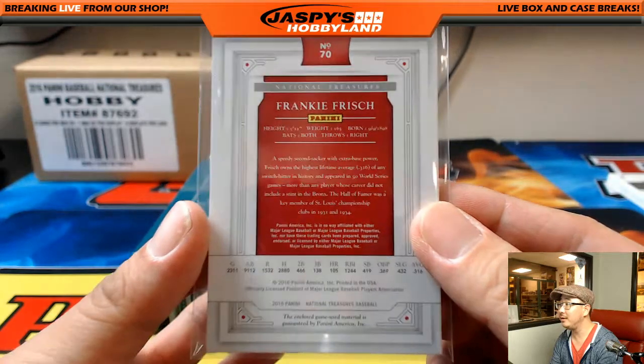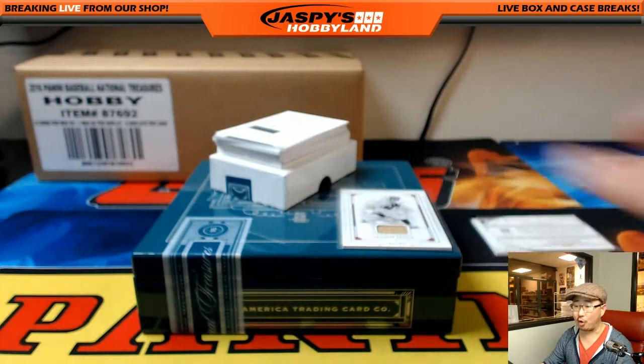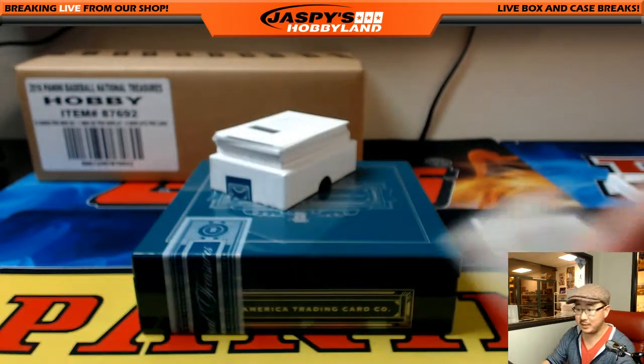Ed Aarons with a piece of history. Rookie Material Signatures, purple, Raul A. Mondesi — there's your redemption. Who has the Raul Mondesi? It's his kid — Chase does. Chase Pairing. Nice one, Chase.